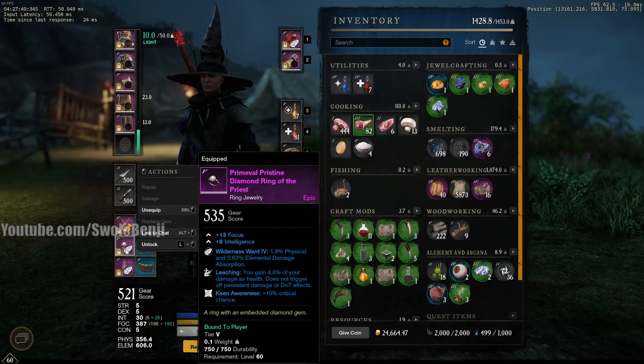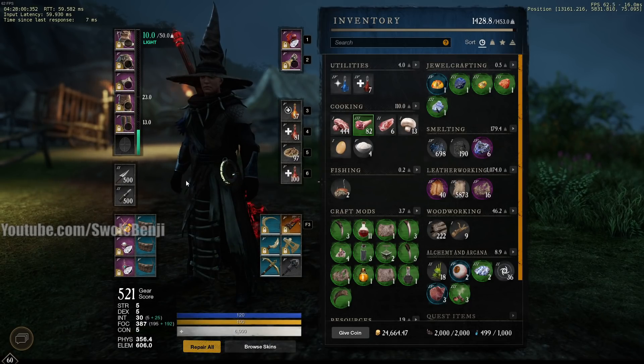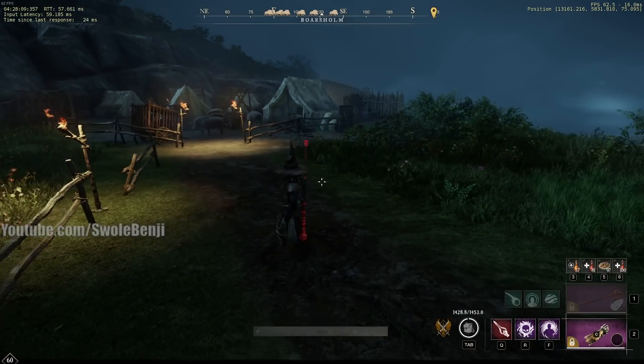Get as much Focus as you can on your ring — this is for solo play. For group play, just get as much Focus as possible. For your earring, get Focus and whatever else you want. I like Refreshing on all my stuff. I'm using a budget set — my gear score is only 521, while most people are running around in 570 to 580 by now.